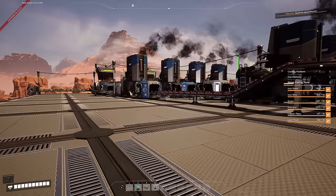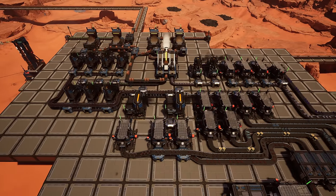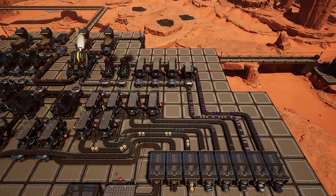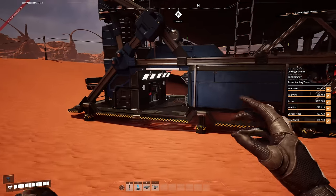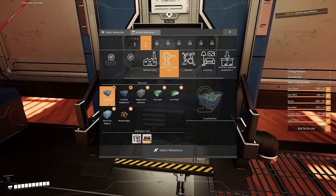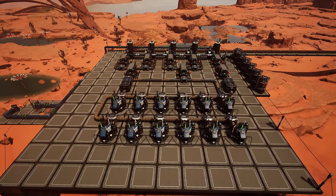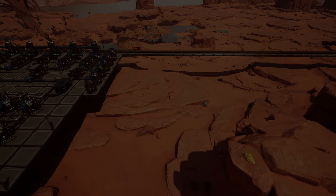This factory already has a large footprint and we haven't even gotten to overclocking, resource sinks, or advanced items - we're only making lead, tin, copper, iron, and bronze right now. In the next video we should start working on zinc, since zinc plates are needed for upcoming rewards, and we should also look at automating modular frames. Today we increased power and got the bronze setup running - thanks for watching and keep smiling!